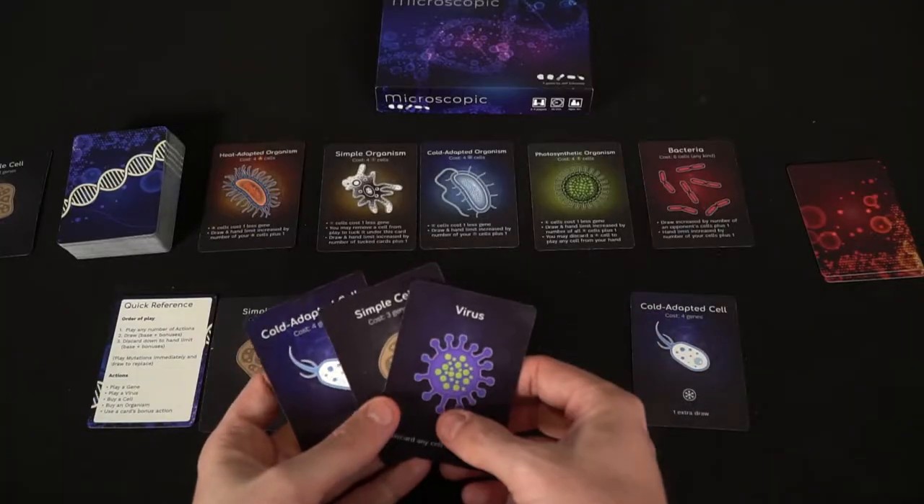You play your cards face down as a gene, which creates currency to play cells. All cells have a cost — usually about three or four. If a cell costs two, you could play two cards face down as genes, discard those two cards, and play your cell. Many cells give you some type of ability, like drawing an extra card, or a fire cell might cost one less gene. There's also a virus card, which you can play on either yourself or an opponent.